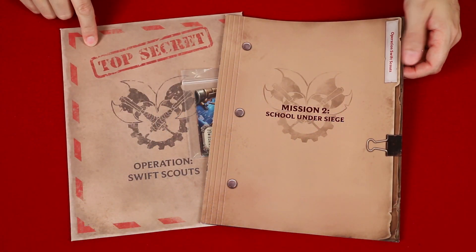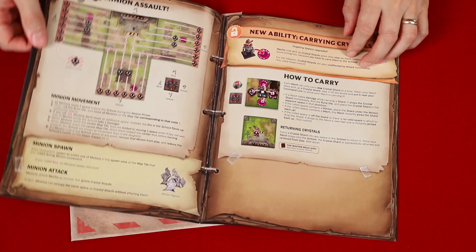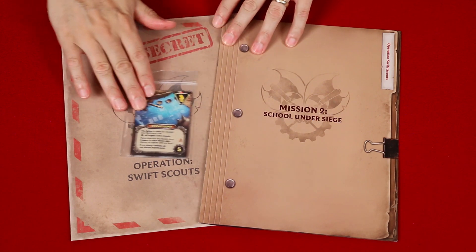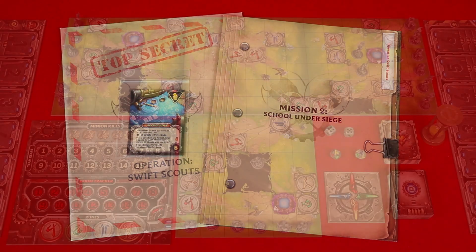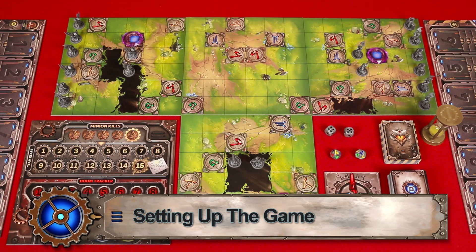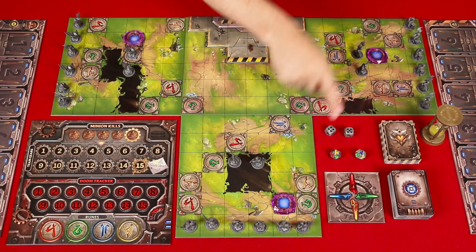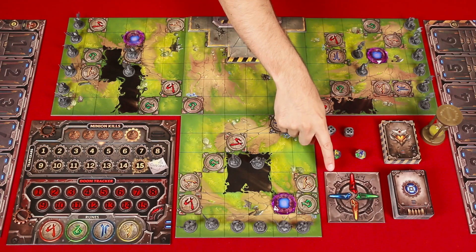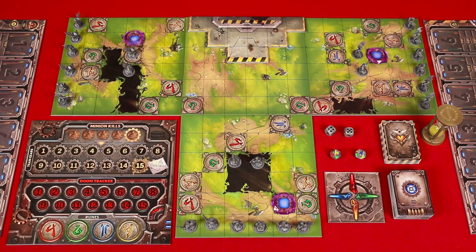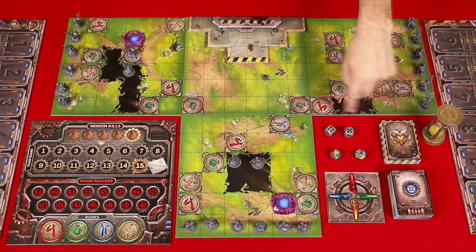This scenario is found in the Operation Swift Scouts dossier, and inside you'll find not only the new rules that we're going to be learning, but also new cards that we'll be adding to the game in just a moment. Now that we've set up a few scenarios already, we can do this much quicker. First, lay out the map tiles as shown, placing the school here. Then on each of these repair pads, place a crystal shard along with the crystal compass nearby oriented in this direction. And of course we also have the command and damage decks, the timer, and the dice.